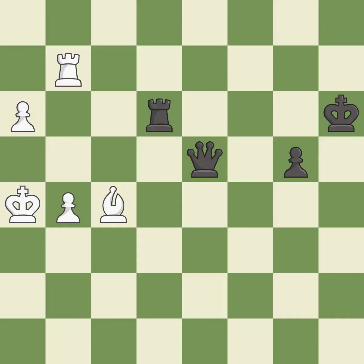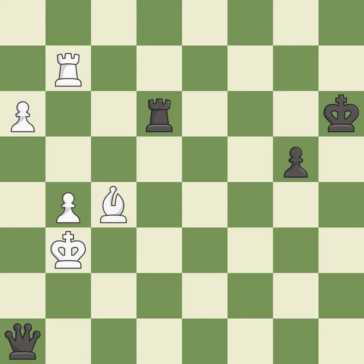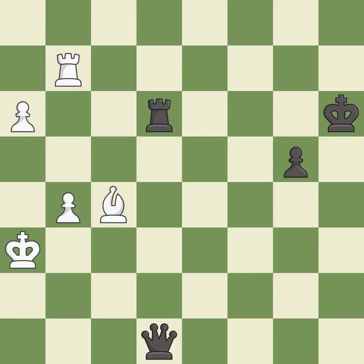This defends a pawn that was under attack and had no defenders — it is excellent. This is the way to win a rook — it is best. This evades the check from the queen; it is best, continuing the checkmate threat. This steps away from the checking queen — it is best. That's not a mistake, but it's not the best move either — it is good. The passed pawn moves towards its goal — it is good.